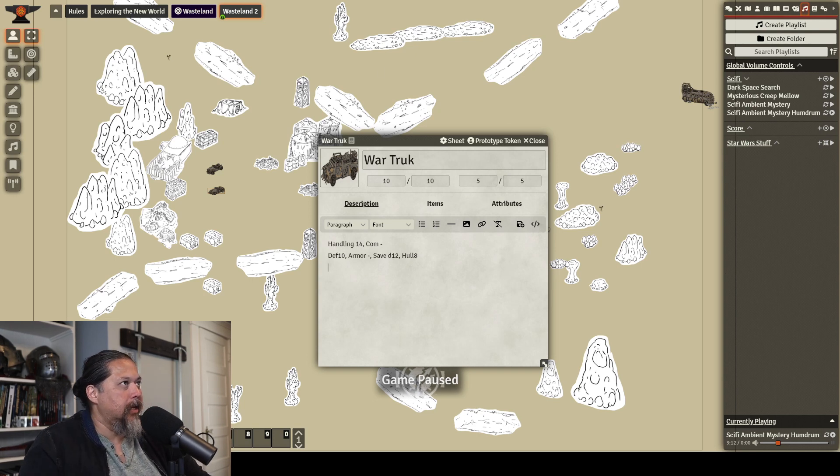Now I'm going to give it some weapons. I don't know the weapon stats very well so I'm going to make it up. I'm going to give it a light cannon — it does D12 damage. The to-hit is going to be based on the driver's roll, which I'll put in there. Since it's a light cannon doing D12, I'm going to give it a blast of D4, so it can affect other things around it. I'll give it a D10, so it'll explode around and do D4 — I don't want it to be too powerful. It gets one shot per turn, far range.